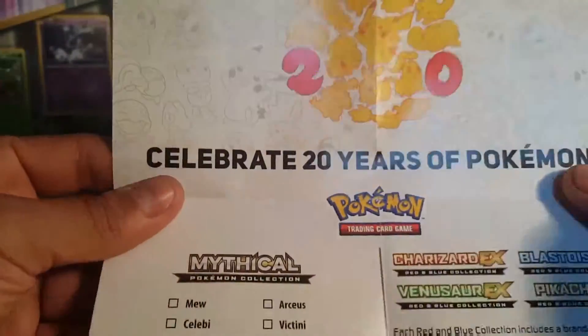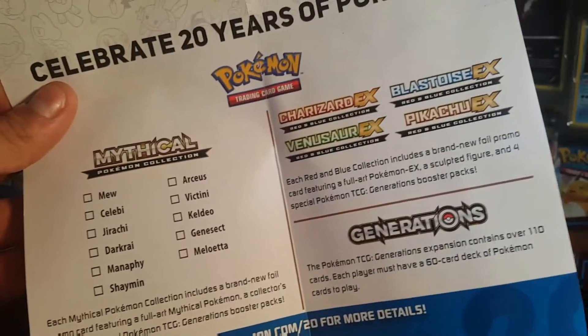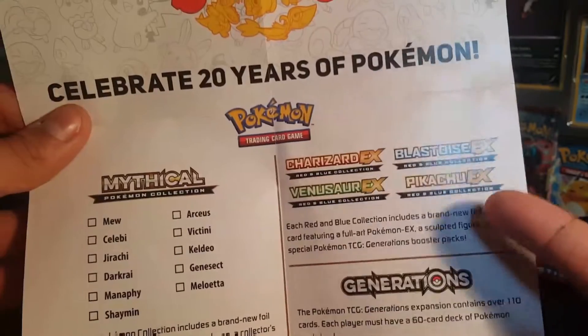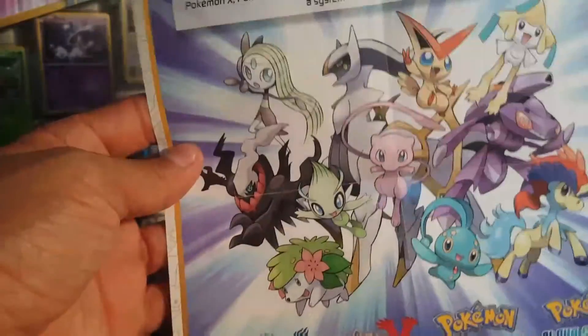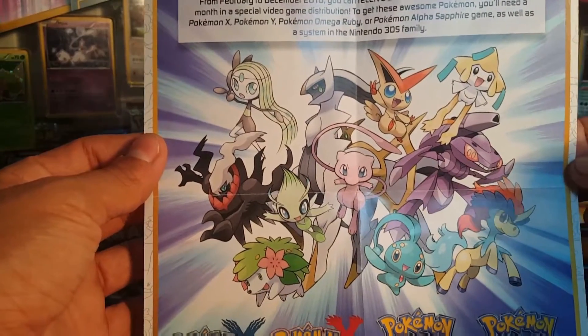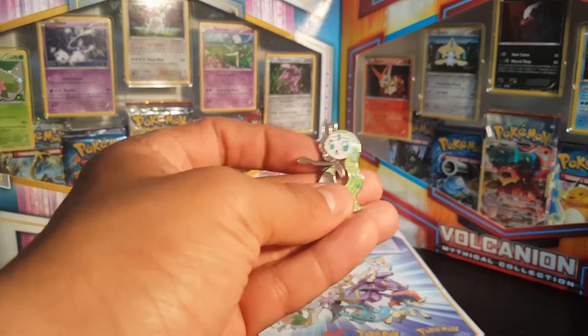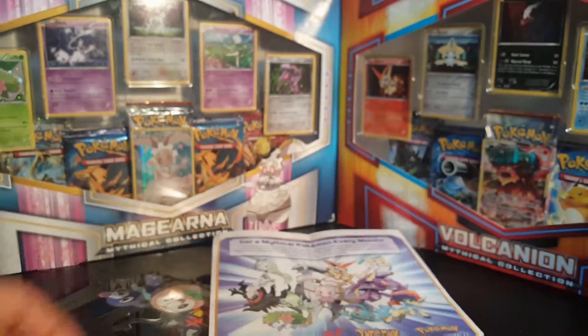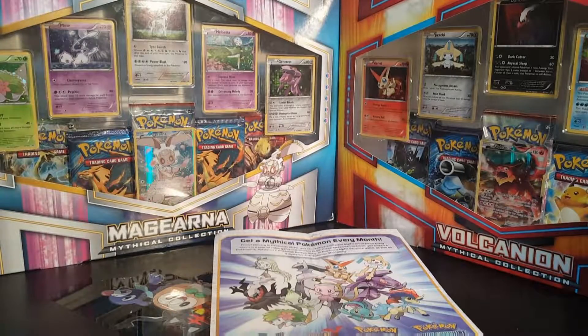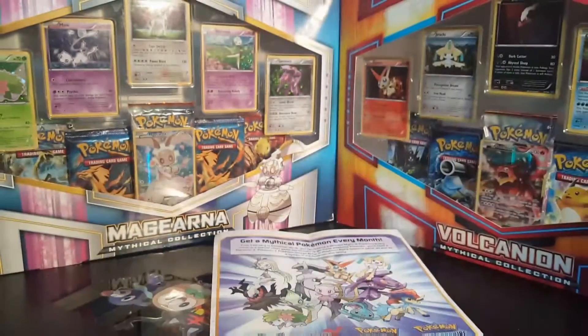All right, now we open this up. We got the Charizard EX — these are actually good packs if you guys haven't seen them, some great promos. Look at that, great pictures. That's pretty cool, right? We'll put it up on the wall. Up top we got this pin — Meloetta pin, she's singing, chilling with the long hair. We've got a Venusaur Generations pack and a Charizard Generations pack.